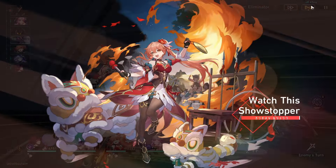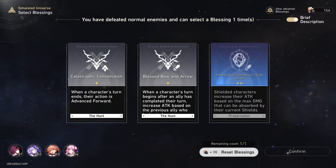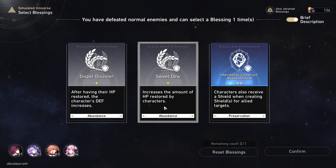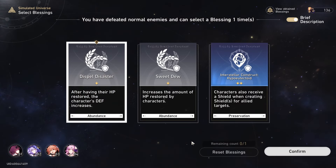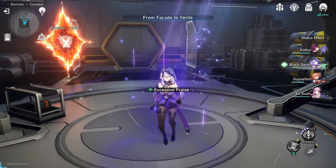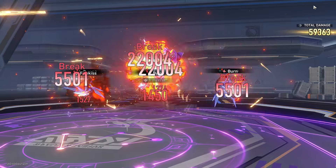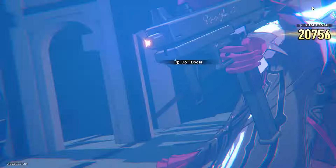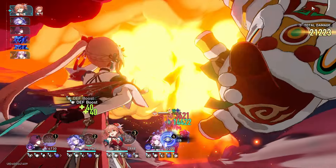When looking at what other characters could use Boothill's light cone, you can only use it on hunt path characters. Dr. Ratio, Yanqing, Topaz and Numby, Seele, and Dan Heng are all focused way too much on crit rate, crit damage, and attack percent to really benefit from it. The only character you could maybe force it on is Seele, since she has some weakness break things in her kit, but even then you're usually only pulling a five-star light cone for the character it's designed for.